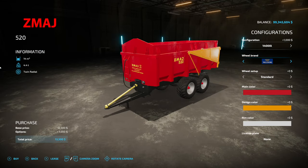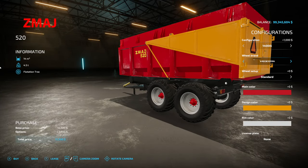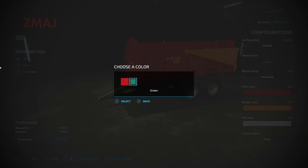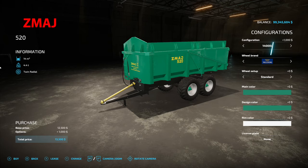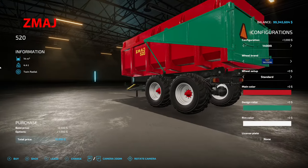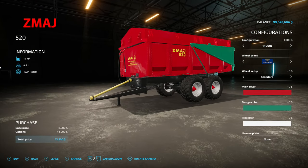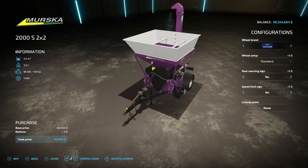Secondly, we have the Zimage 520 — the Zimage trailer on ModHub with 12,000 liter capacity, which you can bump up to 14,000 if you want. Wheel brands include Trelleborg tires — gotta love those twin radials — Rudestine, Continental, and BKT in standard and wide tires respectively. Main color options are red or green, then yellow, red, or green for the very back, and lots of rim color choices too. Heads up: the main color also changes the hubs, so make sure your hubs are the right color.